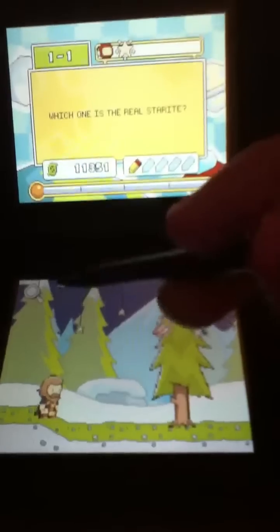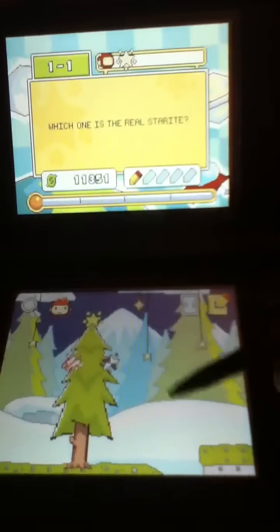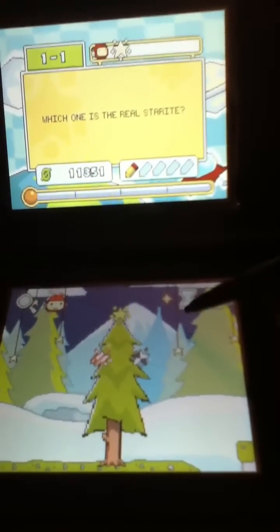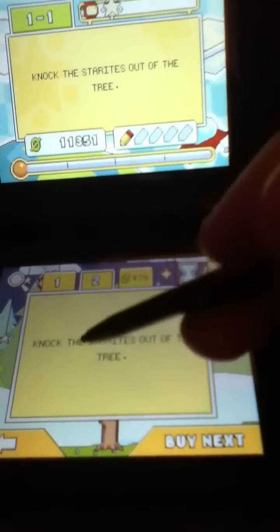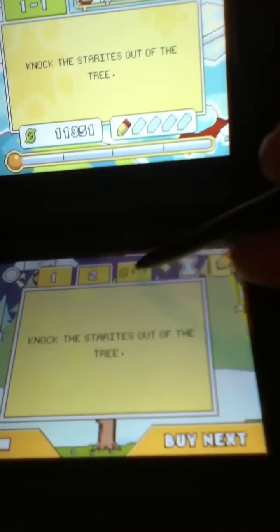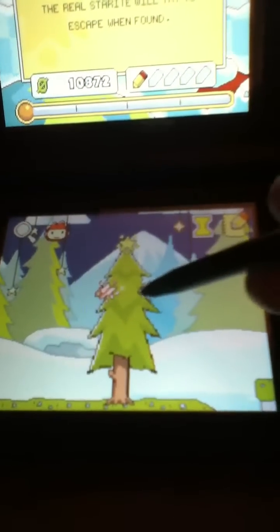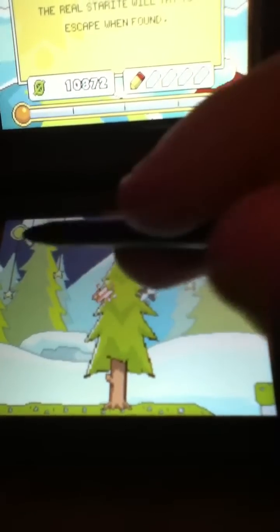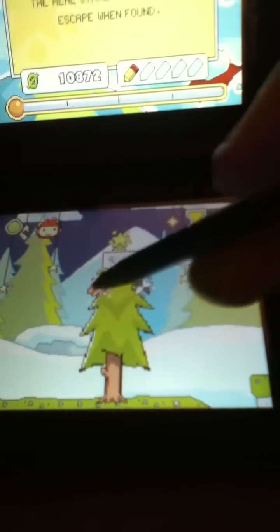I remember when I first started playing this, I had some trouble figuring out what was going on. If you have any trouble, you can just click here on the hints. It now says 'knock the star out of the tree.' If you still don't get it, just click the last one which is the real hint. 'The real star will try to escape when found.' So that just gives you a hint - if you don't understand, just click that little thing.